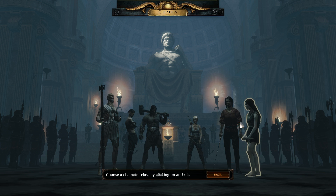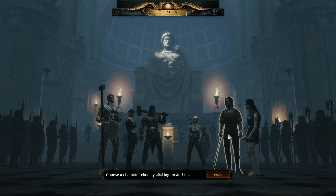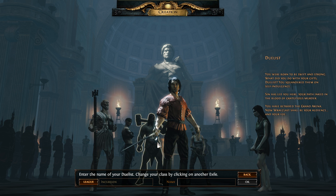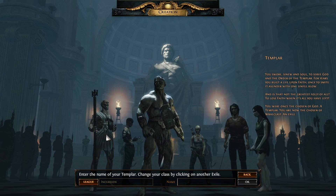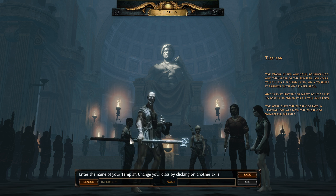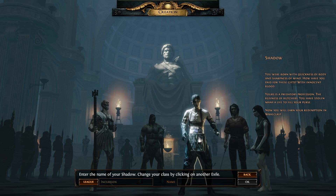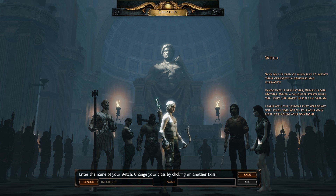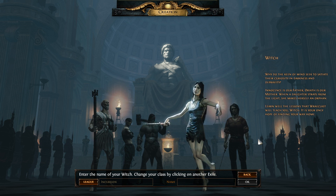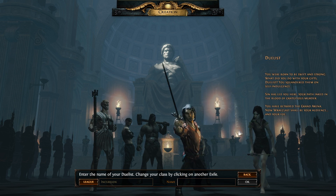So there was a bit of a cutscene — it's pretty cool how they did that. Now we have to create a class and basically just click on one of these characters. There is voice acting for each one when you click on them. So this was the Duelist, this is the Marauder, this is the Templar — I'm guessing that's like the healer. I heard this was a very classless system. This one I'm guessing is like the thief, this is the bowman or bow-woman, and this one I'm guessing is the mage. You know what, let's go with the Duelist — I think the Duelist is going to be pretty cool.